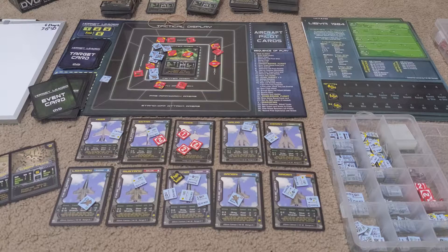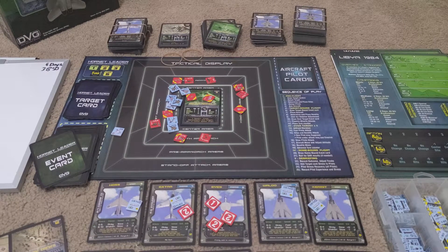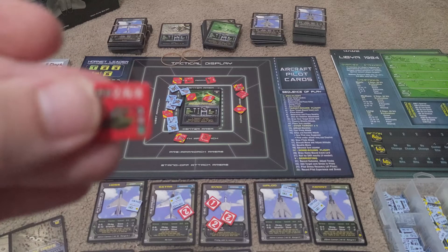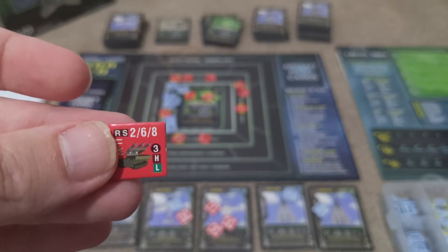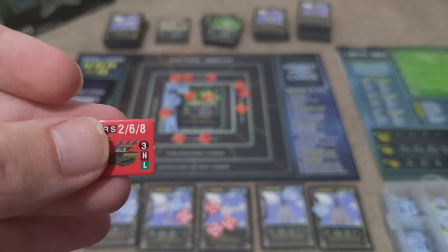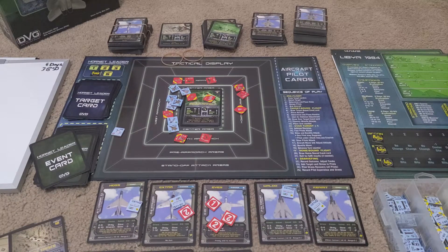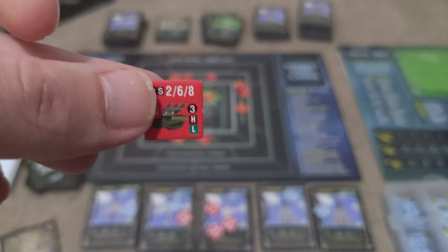The tactical gameplay is pretty cool with a lot going for it. It's a simple to understand display. For example, this bandit here is a radar and soft target, so weapons that are good against those will work on it. It's got hit ratios of 2-6-8, which makes it pretty painful to deal with. It can hit at a distance of three spaces, so if it's in the center it can hit pretty much any space on the board. And it can hit planes at both high and low altitudes, making it incredibly dangerous.